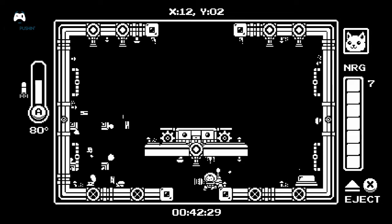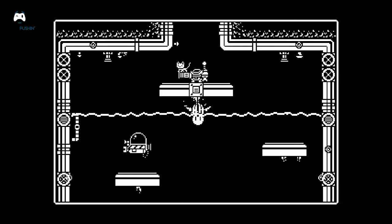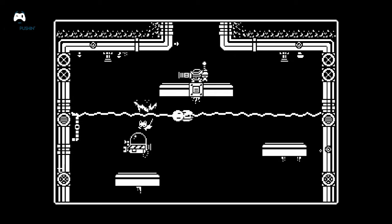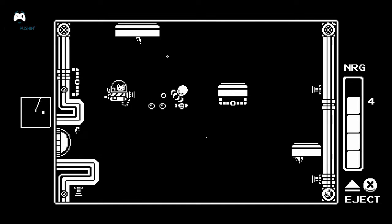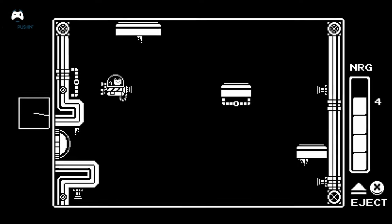Sometimes there are extended underwater areas, and here you're going to need a little bit of extra protection. Thankfully, there are little submarines that you can control. They're generally weaker than the mech suits and don't have any of the power-ups you'd have from the mech suit stations, but it's better than nothing. Plus, watching Kiki pilot a submarine is one of the most adorable things in the world.